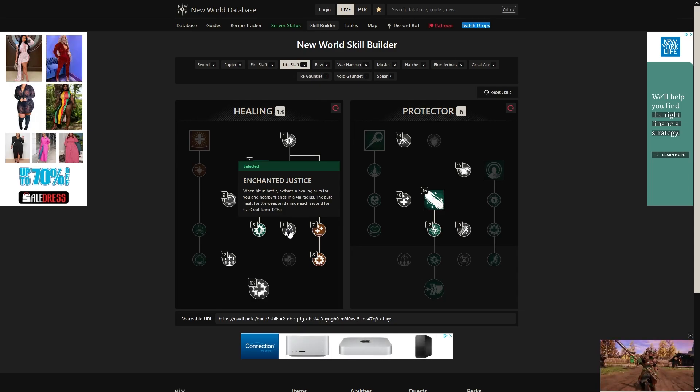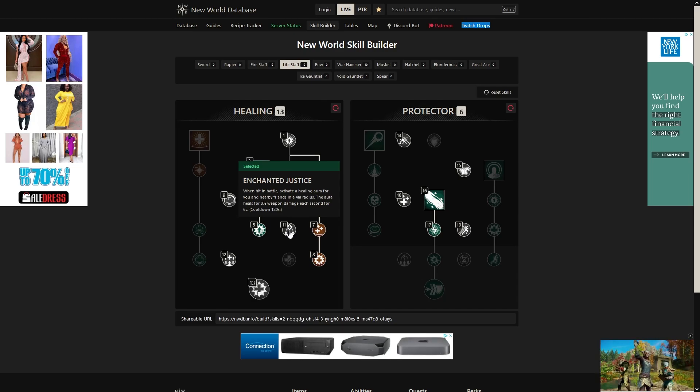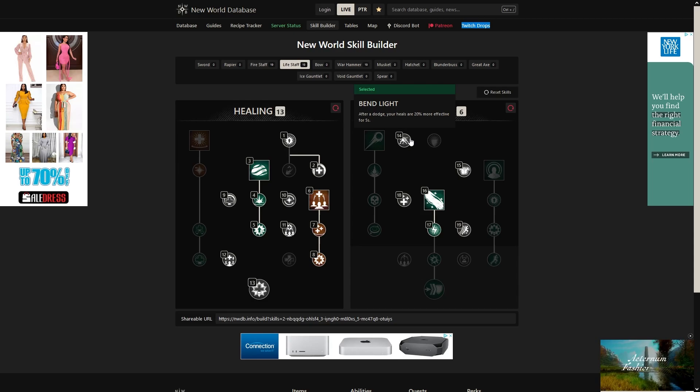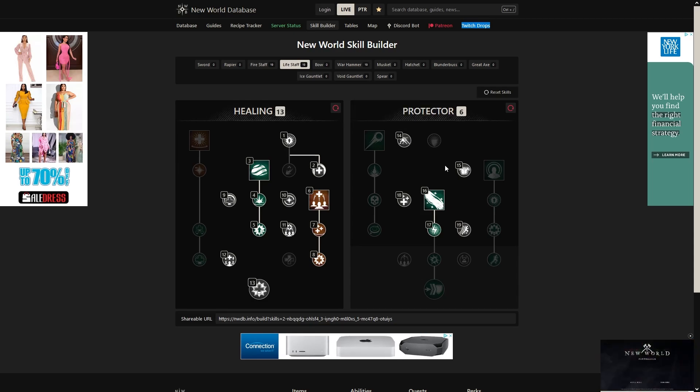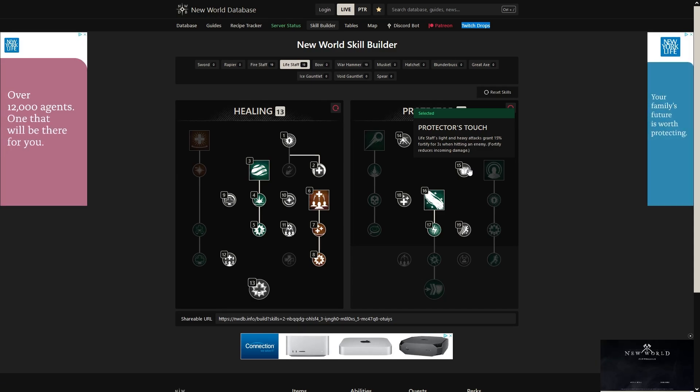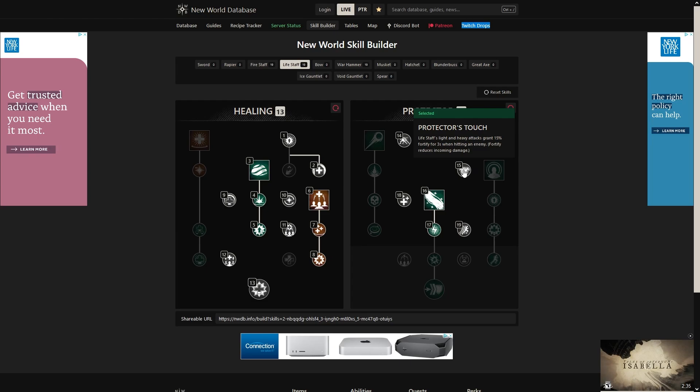Sometimes I skip enchanted justice in a PvE build, but this is great in PvP. Basically whenever you get hit, you're going to get something like the void gauntlet healing circle — it's really nice. In the protector side, we're going to take bend light. You're going to be dodging, you'd better have dodge pretty much on cooldown. So you're going to constantly have 20% more heals. We're going to take protector's touch because the light attacks — whenever we're trying to reduce our cooldowns and attacking enemies — we're going to get fortify, and fortify is huge in arenas.